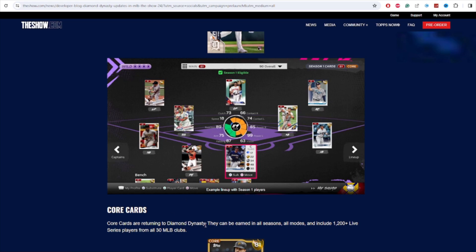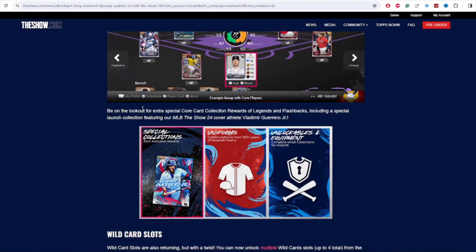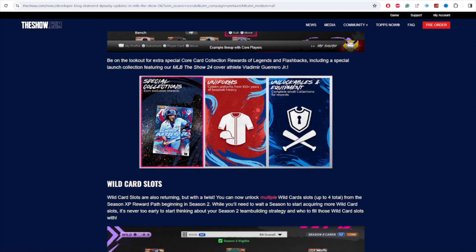Core cards are returning — they're going to be eligible for every season. One thing to note on the lineup screen is that they added clutch to the attribute wheel, which is really nice. Live series cards are core of course, and be on the lookout for extra special core card collection rewards of legends and flashbacks, including a special launch collection featuring MLB The Show 24 cover athlete Vlad Jr. It looks like we're going to be getting a 91 overall Vlad on day one as a special collection — that would probably be like the first team affinity collection.